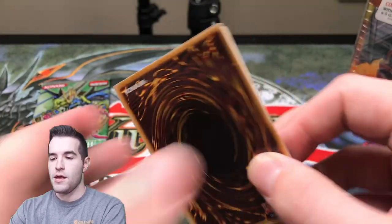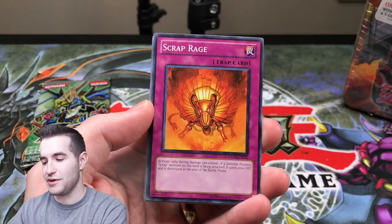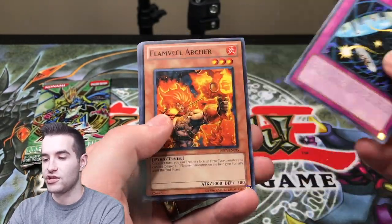We just got a rare. But I believe that we'll pull something good. I've never pulled anything good out of Duelist Revolution, I don't think. I've never pulled like any of the big cards. Scrap Rage. I've pulled an Effect Veiler Ultra, unlimited. That's all I've pulled. Parallel Selection. Okay. Damage Eater.